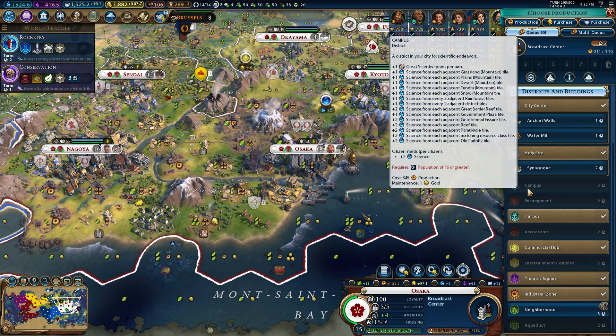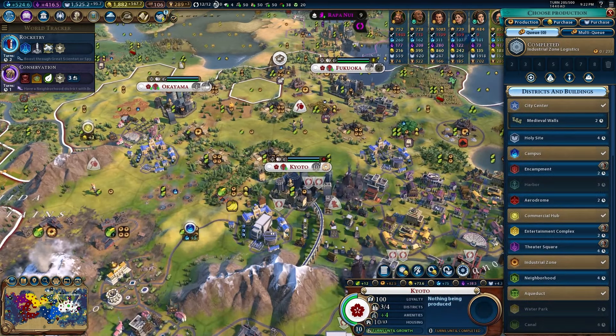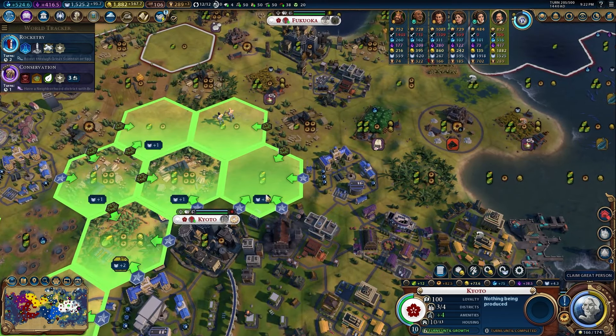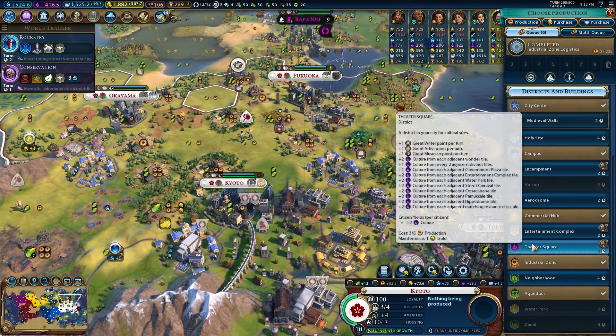I still want to get another district here — any district is just a plus three, which is quite good for us. A plus-three theater square is just going to give us a lot more culture. These tiles are going to be great for giving us power later on so I might leave them and go grab this aluminum mine. The wonder construction engineer has come in, which is exactly what we wanted.